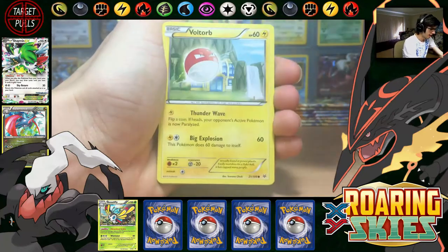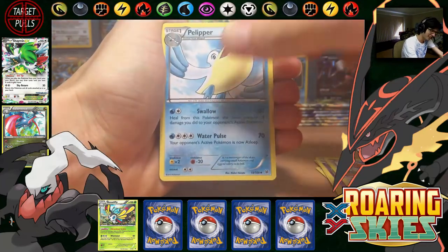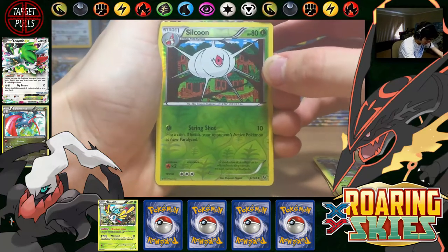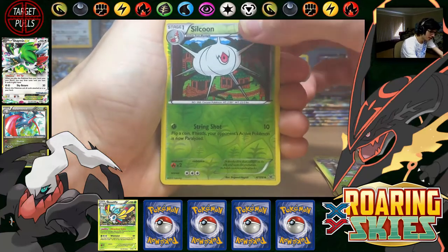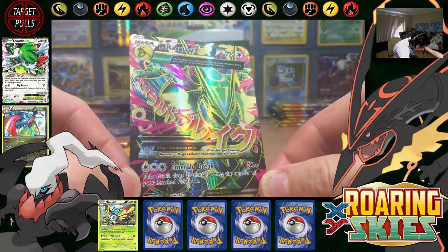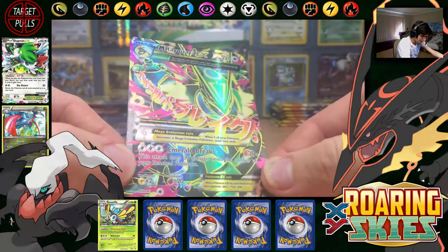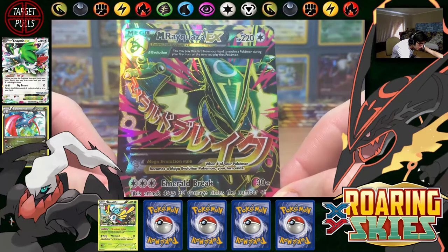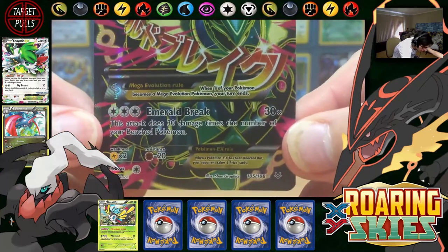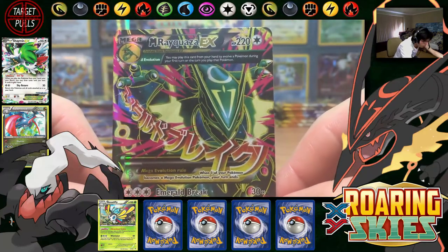We've got Nincada, Voltorb, Togepi, Shuppet, Spheal — oh that card is staring at me — Wally, Dustox, Silcoon Reverse, and the first Ultra Rare of this is... no way, that is insane! Look at this card, look at the colours. I love how the pinky purple just — wow — with Emerald Break, that is amazing!